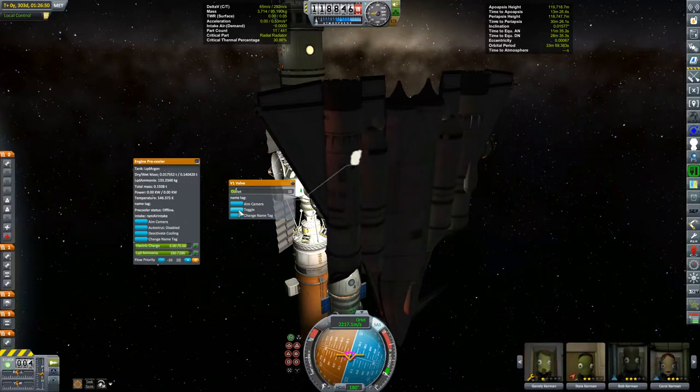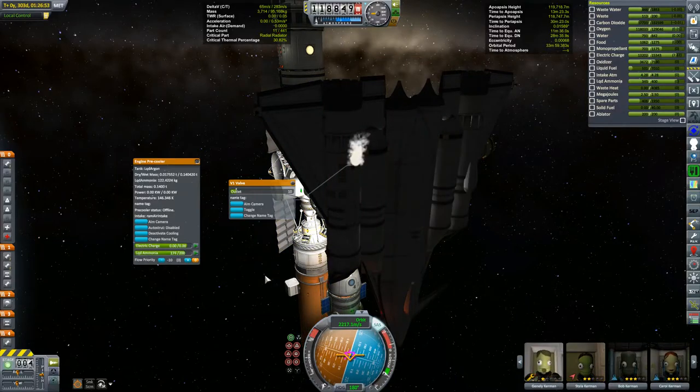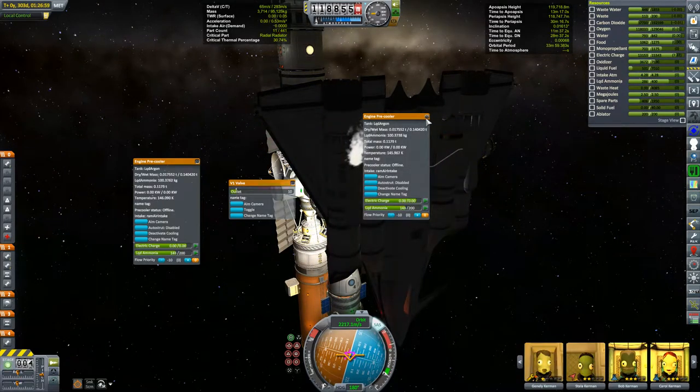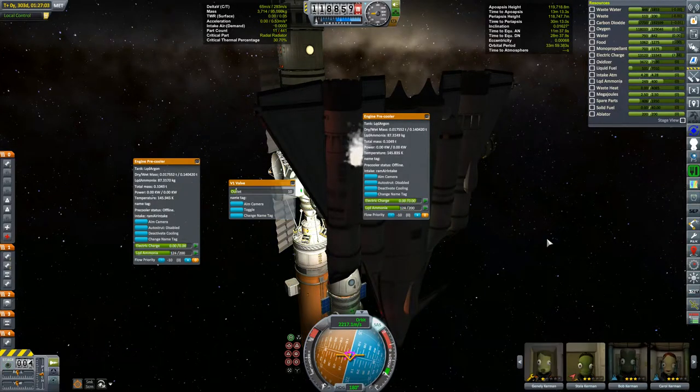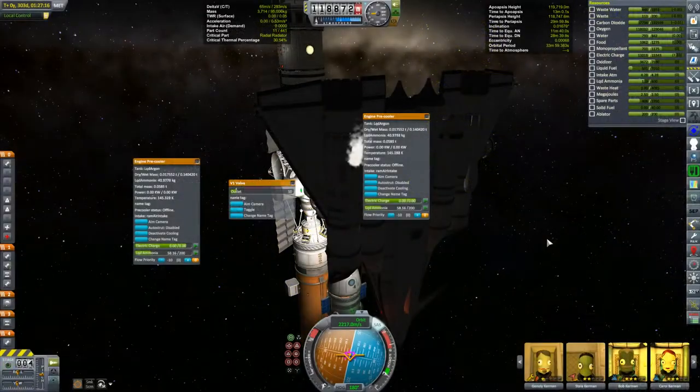The liquid ammonia is going down. Let's check our other resources — it doesn't look like anything else is going down, so I'm venting the right thing. Let's check the other pre-cooler — that one's going down as well, so I won't have to move the valve. It should be pointed out that this is producing a tiny bit of thrust. If we take a look at our inclination up here, you'll see that it is increasing, though very, very slowly. This tiny amount of thrust is even affecting this massive station.